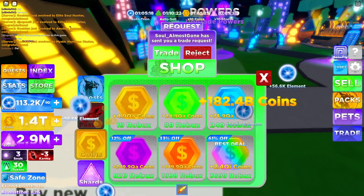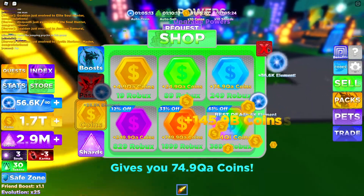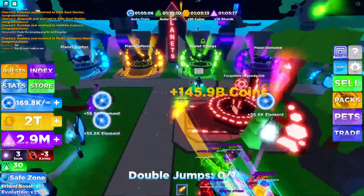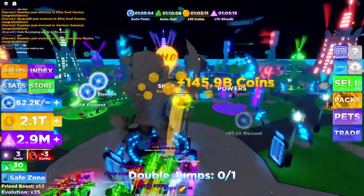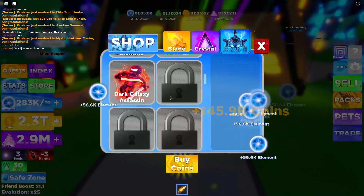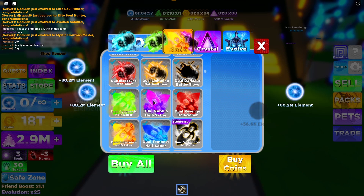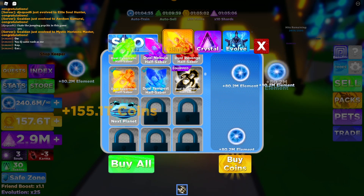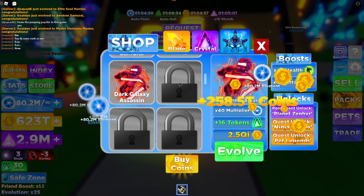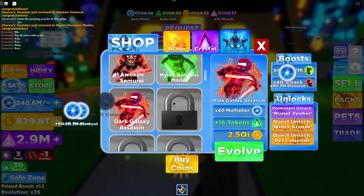So we might actually have to buy that. Let's go to the store — how much is 2.5 QI? That is 3.7K Robux. So we might actually have to work for that. That dude didn't want to trade anything — that's fine. Now I think I'm actually gonna have to buy the same swords again and do that all over again, but it's completely fine because we are getting the max evolution this video, I promise. After this, 2.5 QI gives a 40x multiplier plus 16 tokens.